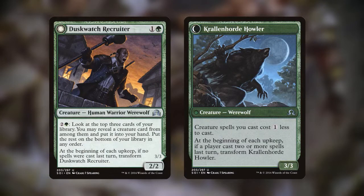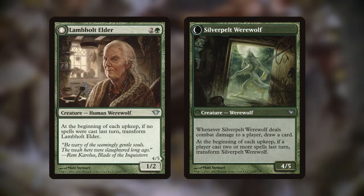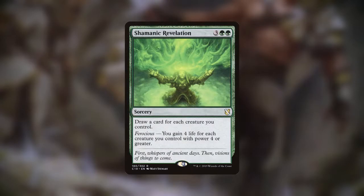And that's all well and good, but we also need a way to draw these spells in the first place. Dusk Watch Recruiter can not only filter through our library for creatures, but can even make those creatures cheaper when it's transformed. Hermit of the Natternals draws us cards whenever our opponents cast spells during our turn. Lamb Hole Elder's backside draws us cards when it's transformed. Sage of Ancient Lore is an aggressive creature that draws when it enters. Wolfkin Outcast's backside draws us cards whenever one of our werewolves or wolves dies. And Shamanic Revelation draws us cards for each creature we control and can hypothetically gain us a ton of life.